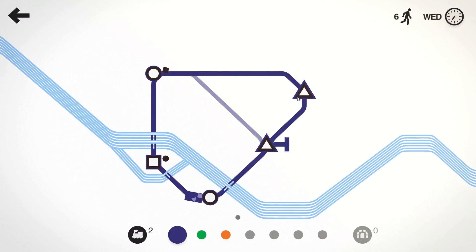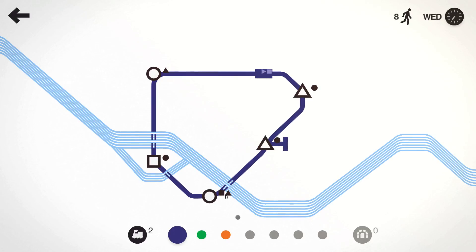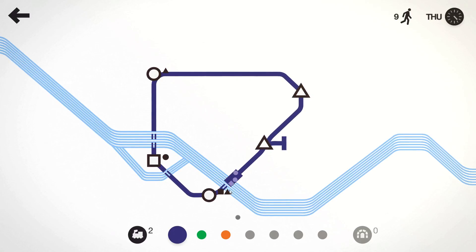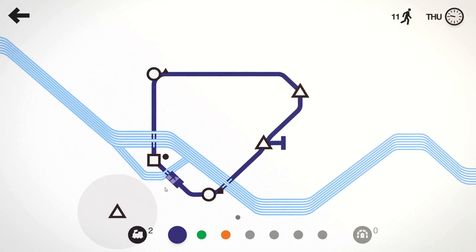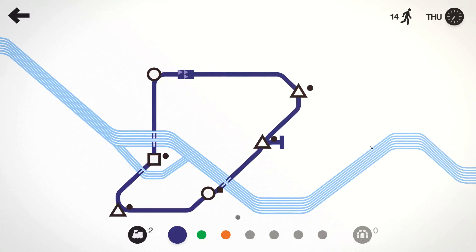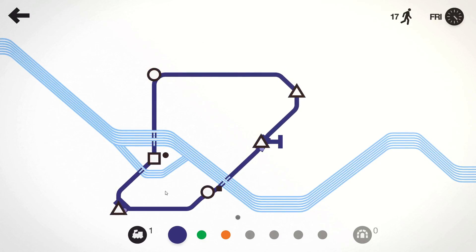Generally the way that I'm finding works well with this one is that you want to make your purple line — your baseline that's got your tunnels — it's going to be a loop and it's going to be probably your biggest line. You'll have everyone else sort of just working as little offshoots off that. We might just give them a second train to start with as well.